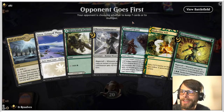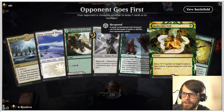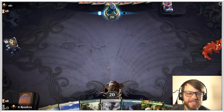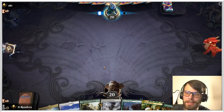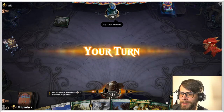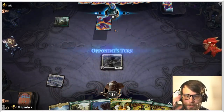Here we are for game number two, and this is a much stronger start. This is definitely the kind of start that you want — a one into two creature — so that you can make things happen a little easier. We're definitely going to keep this. It looks like green-black, which is the worry deck. That is the kind of deck that we have to be very concerned about, so we'll see what happens.